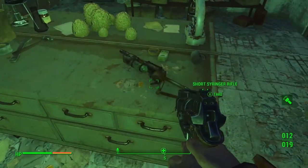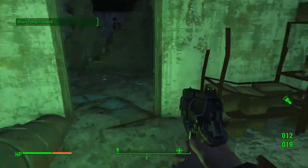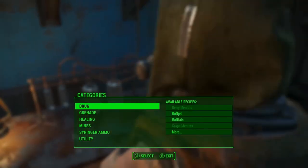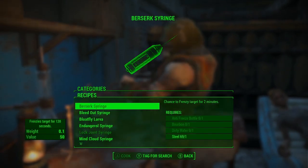It has a very strange way of getting ammo. What you'll actually need to do is craft it at a chemistry station. As you can see, it says syringer ammo as one of the possible things to make, and it has multiple effects.